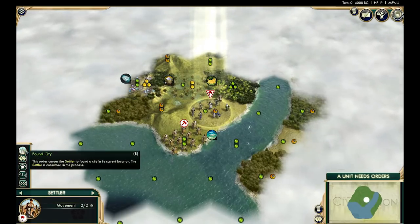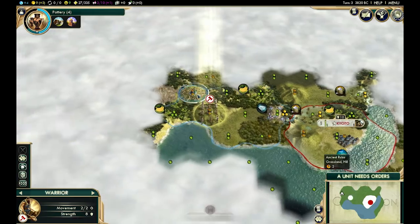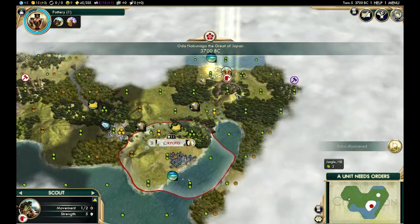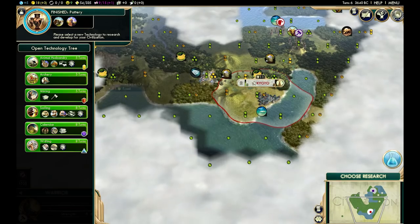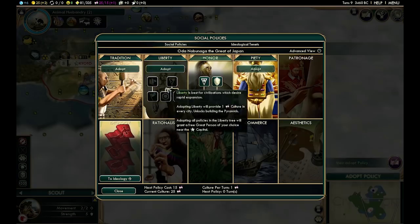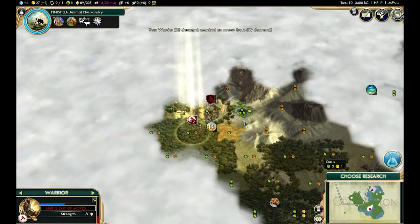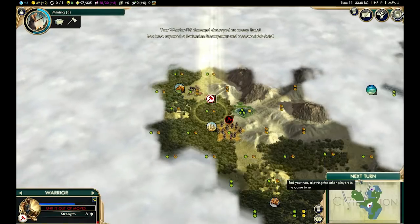And now, number 1: the old reliable start strategy. This is my personal start strategy and I use it almost every time, especially when I'm feeling indecisive or in a rut. After settling with your settler, build a scout and explore with your warrior — you want to find as many ancient ruins as possible as these contain awesome goodies that can really help your civilization take off. Your first cultural policy should be Honor, which helps you defend against barbarians and gives you an early cultural boost. Once your scout is finished, build a monument to get your culture rolling and unlock further cultural policies. After that, build a settler — settlers stop your city from growing as all food and hammers go toward building them, but getting a second city started early is a great strategic move.